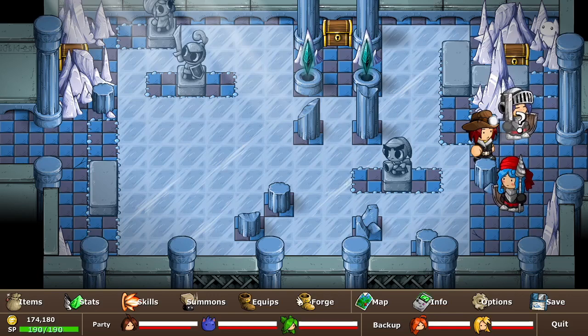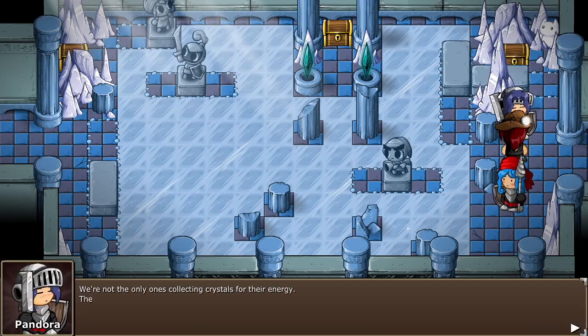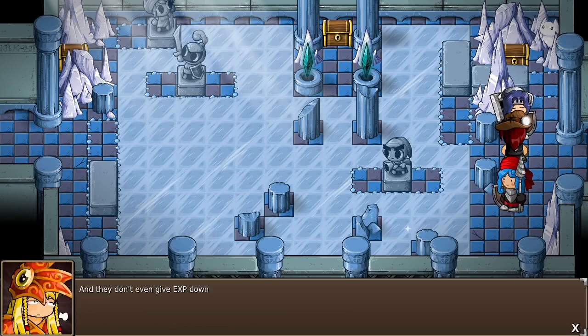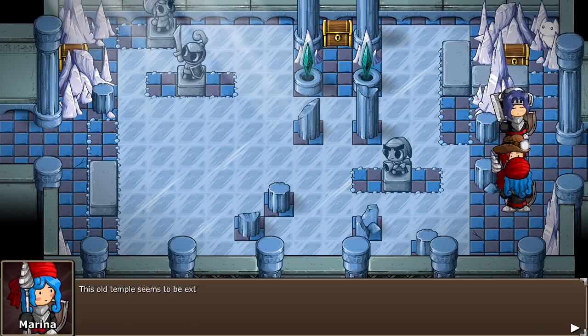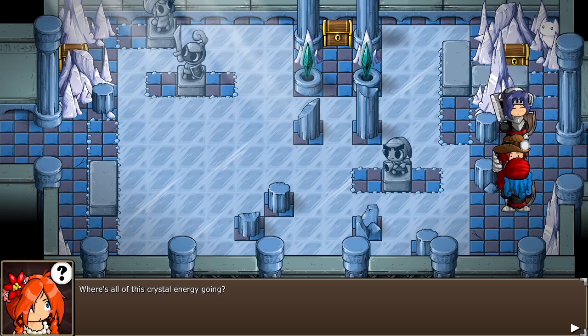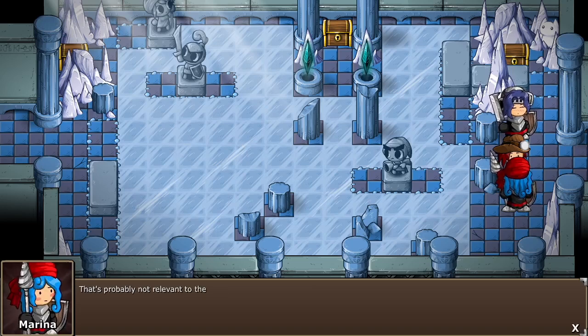But let's talk to these NPCs first. We're not the only ones collecting crystals for their energy — there's plenty of monsters down here too, because of course there are, there's always damn monsters around. And they don't even give EXP down here. This old temple seems to be extracting power from these crystals without destroying them. We usually just burn them for heat, so maybe we've got a bit to learn when it comes to renewable energy. Where's all of this crystal energy going? That's probably not relevant to the plot at all.